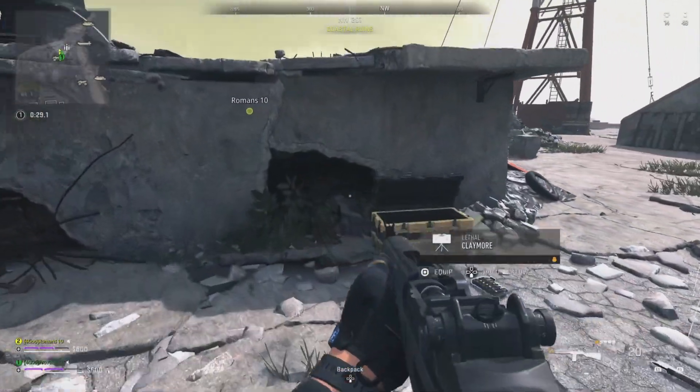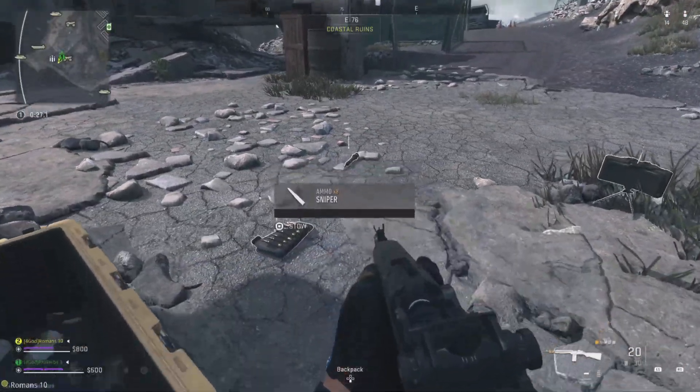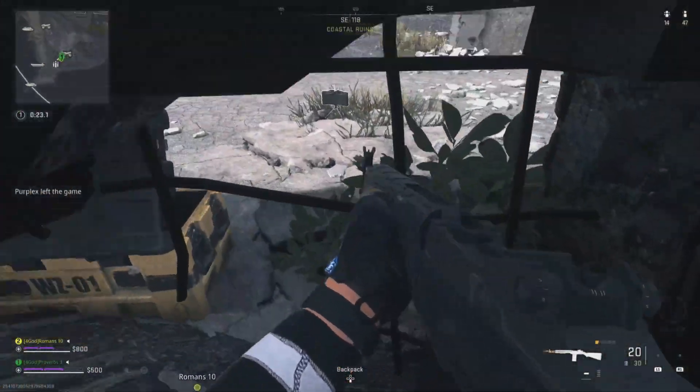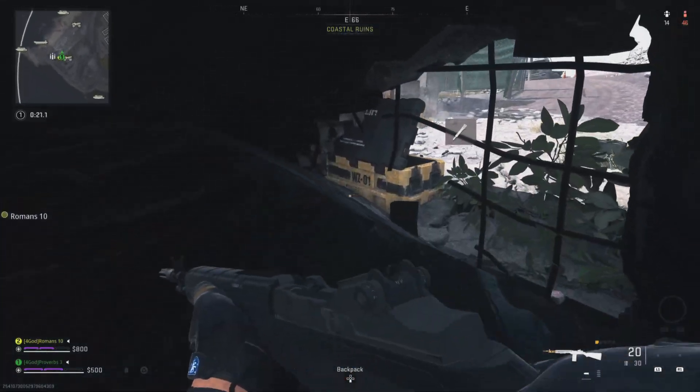This spot can be a bit tricky to get into, but you'll soon get the hang of it. You'll need to go prone right here and crawl backwards into the hole. You will need to wiggle around just a bit to get in, but you should eventually make it.